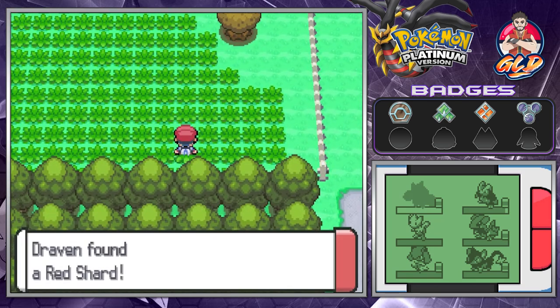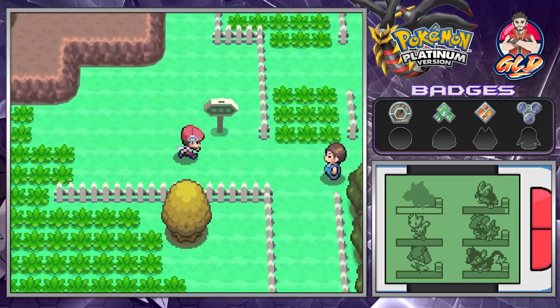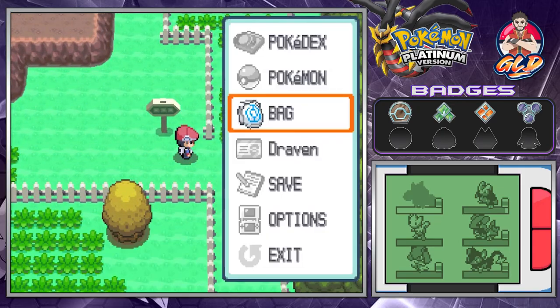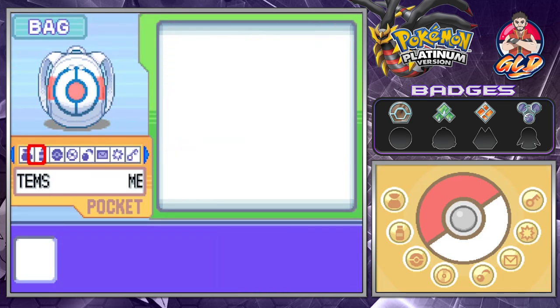There is an item right here plus a honey tree. We find ourselves a Red Shard — that's always nice to have. Let's revive our pokemon.